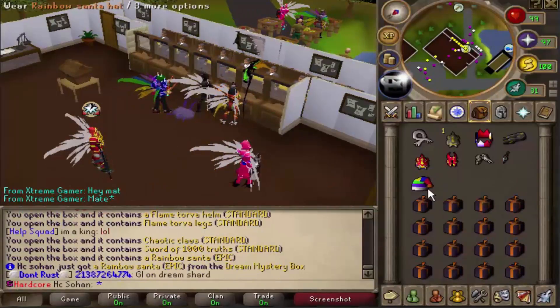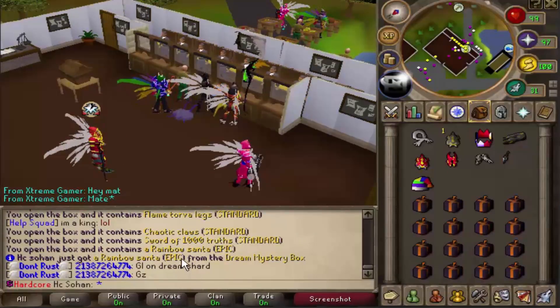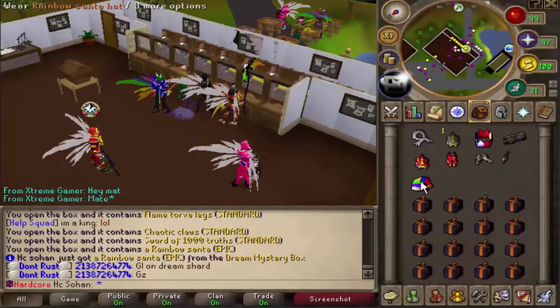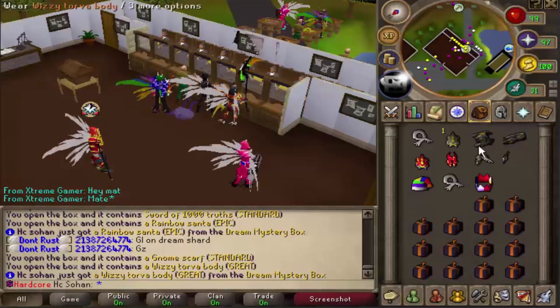A sword of a thousand truths - that's pretty bad unfortunately. No way, we just got a rainbow santa hat! Holy shit, that is a really rare reward. On our ninth box we got a rainbow santa hat - that is ridiculous! We've already made bank. Let's keep opening them up.